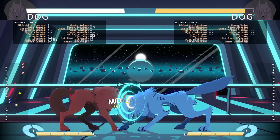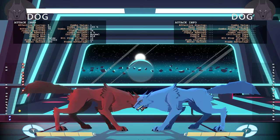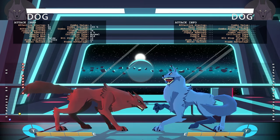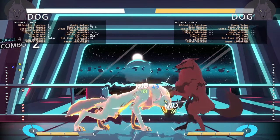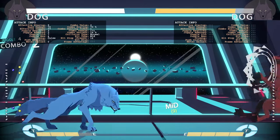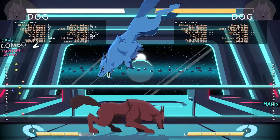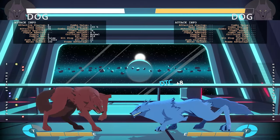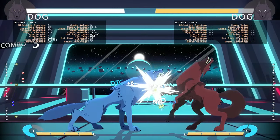Hard punch is a very good nine-frame mid with a lot of range. Off a combo, like off a wall bounce, it's a hard knockdown and gives pretty good okizeme, so it's not a bad combo ender. You can also DTC it for a combo — do his target combo and DTC it to get a combo.